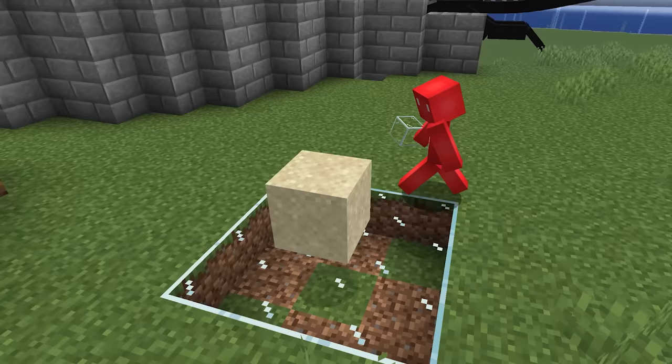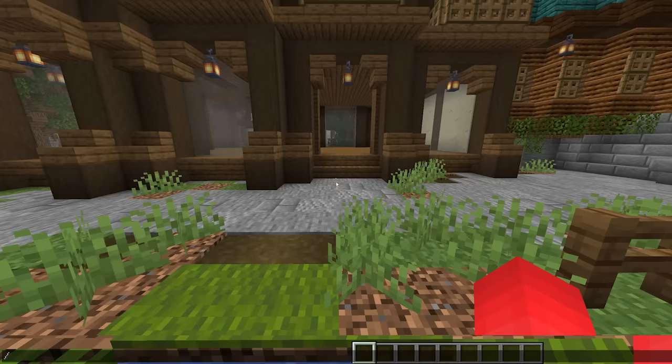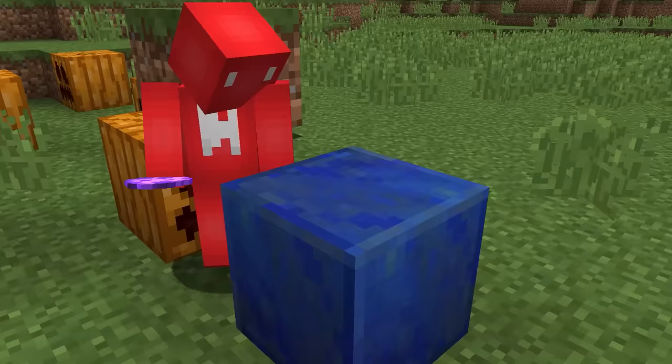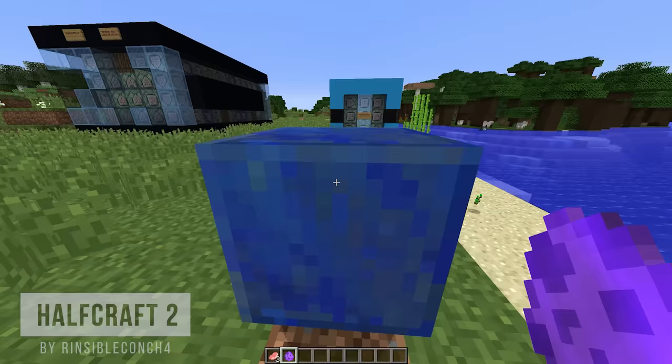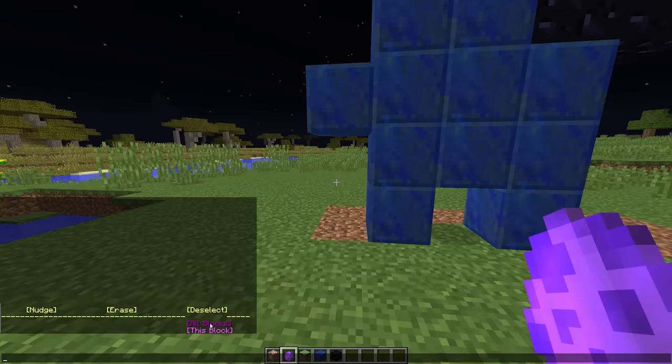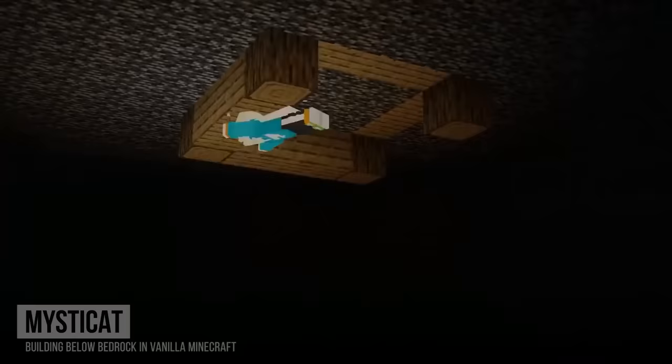With this command, it's possible to summon a permanent falling sand entity. And by changing this NBT tag, we can make it look like any block is placed outside of the grid. And by using invisible shulker entities, we can give these new illegal blocks their own hitboxes, so they'd even behave the same way, giving us curse sites like this, or even letting us place blocks underneath the void.